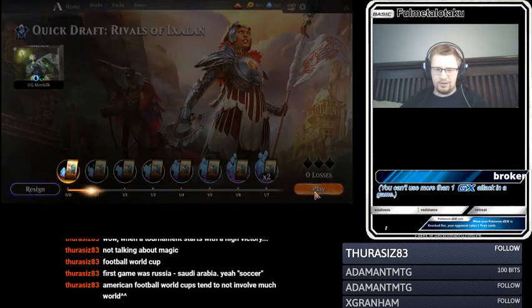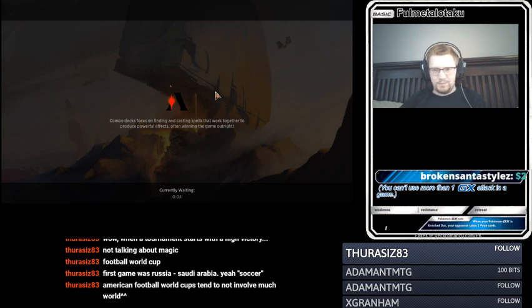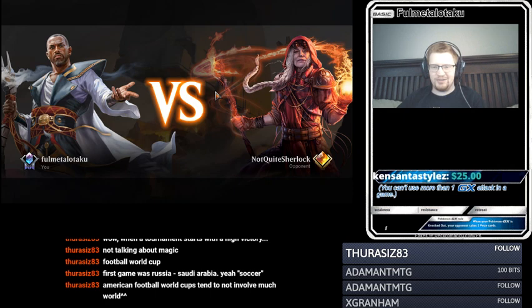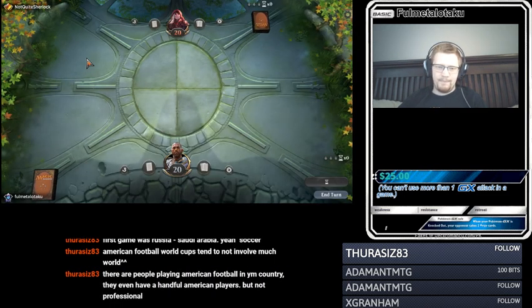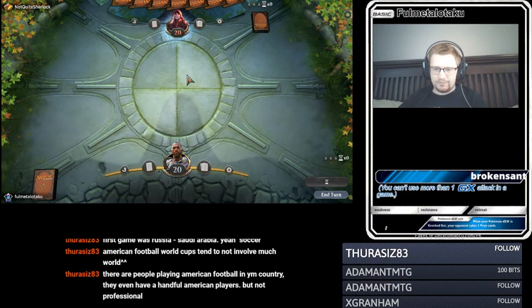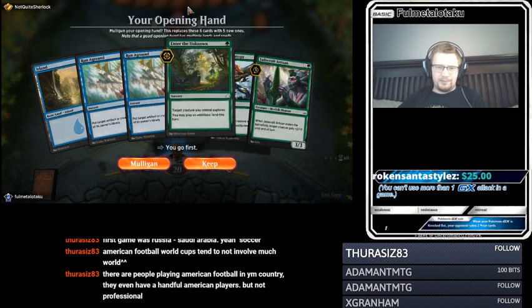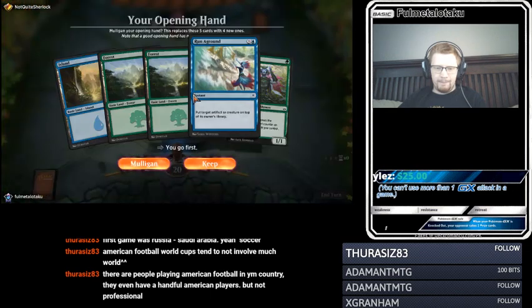Get those daily rewards, earn back those gems, grow that gem collection. That's part of the reason I'm doing the quick draft as opposed to the competitive — they're a little bit easier in my opinion. Probably not keepable — we don't have a two-drop, so we have to mulligan. Yeah, this is a keep. There we go, finally. We can put that on top — that's good. Jade Bear. Sadly we don't have another target Merfolk, but let's still play the one-drop for a one.